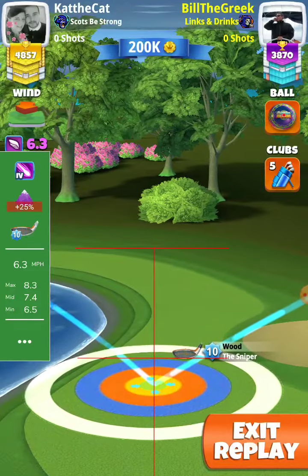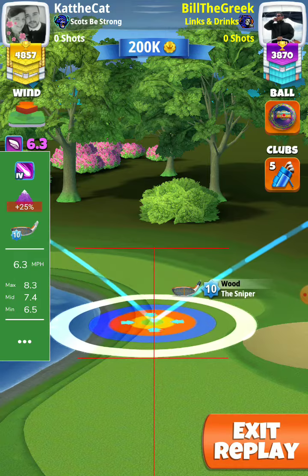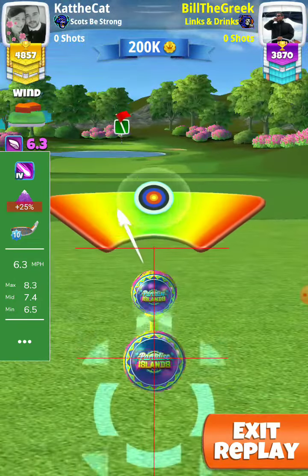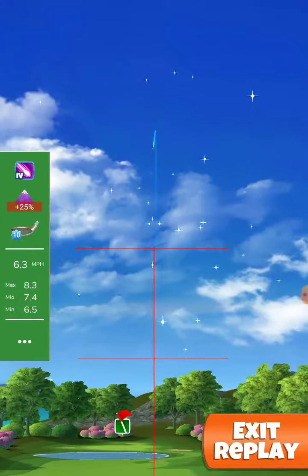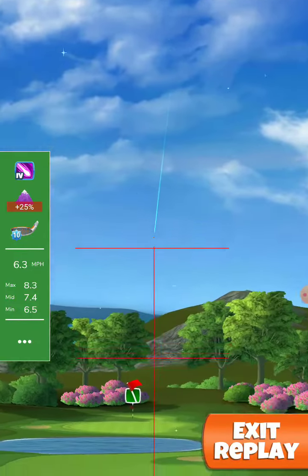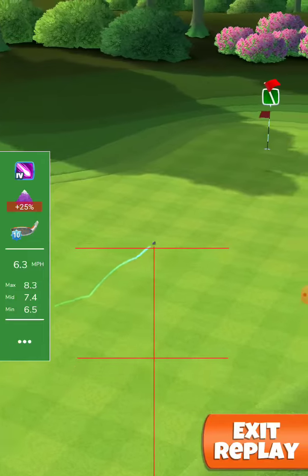We use plus 25 at max. Here it is — 8.3 rings. It can be done with the Kingmaker only, but you have to adjust more rings. And if the wind is high, maybe you have to adjust more than 10 rings.